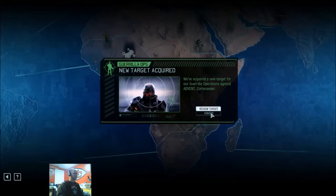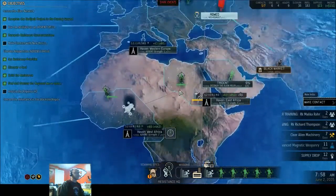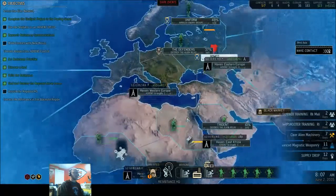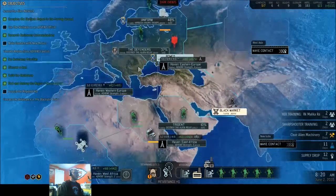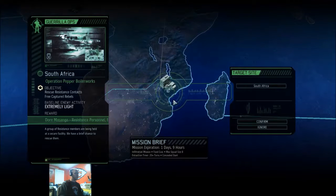It looks like somebody got recruited again — might be in the barracks, but I'm not gonna recruit right now anyway. So it's all good. We've got 48% there, 37% there, 10% there, 10% there. Another target down here — another rescue people mission, and I just can't do it. One day, nine hours — not enough. Sorry guys. There's a lot out there: two rookies and two personnel.